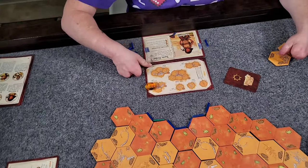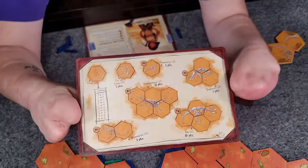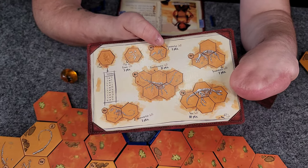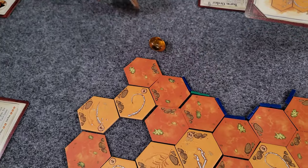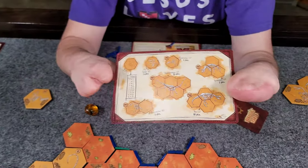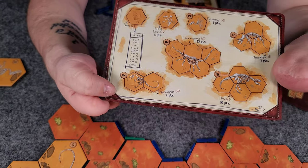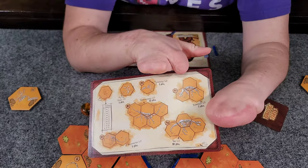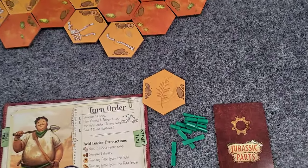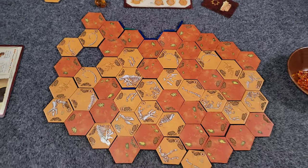At this point you can build any dinosaur skeletons you have enough pieces to complete. There's one that's just a single piece — if I had picked it up, I'd reveal it and it would count as a completed skeletal structure. There are also ones with two pieces, so if I connected those two, I'd score for that dinosaur. There are ones with three, four, and five pieces as well. And then there are also plant fossils — those are worth a straight point each, and they're worth more points the more of them you have.